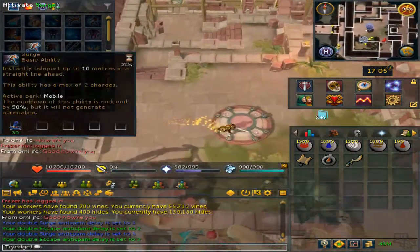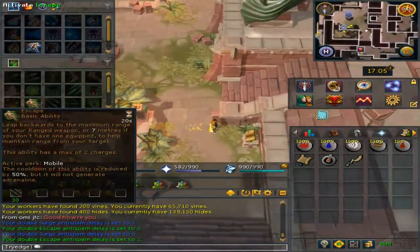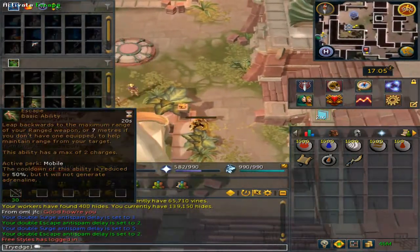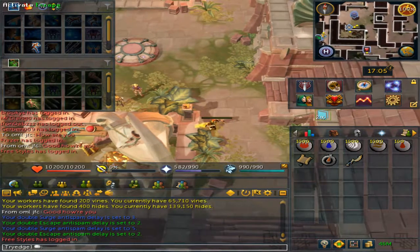Now another thing about double surge and double escape: if you escape, you can only use escape again. You cannot escape and then surge immediately.